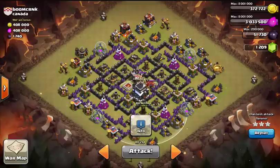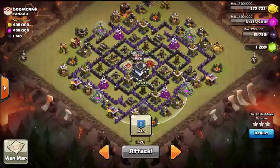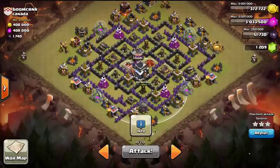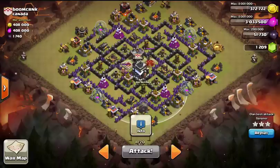The way the air defenses were placed, Sanonor, who attacked this base, decided to come in from the southwest, followed along by a number of balloons behind him. There was no lure, there was no lightning, and he relied on the pups along with some heals and some rages to take out the clan castle as well as keep his balloons up.